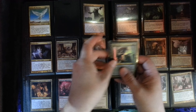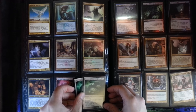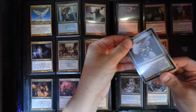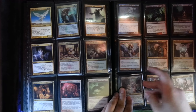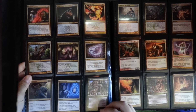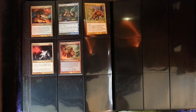Foil Fathom Mage and three others for a playset, for Rucktar and irregular. A couple Notion Thieves. Two Divinities of Pride. High Priest of Penance and foil — enough to make a playset of regular ones. Demigod. Foil Magister of Worth, Death and irregular. Dimir Doppelgangers. Five or six Basandra Battle Mages. A playset of Master Biomancers. A couple Lavinias. And a foil Steam Augury.